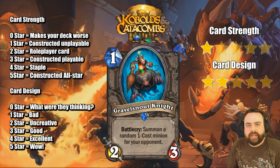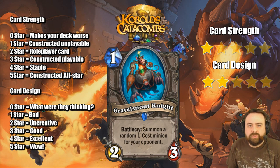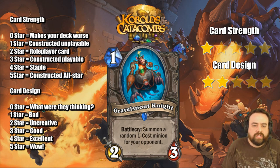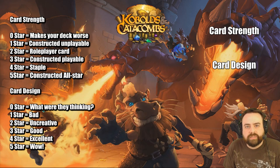Gravel Knight is another attempt at a Zombie Chow type of card, a 1-mana 2/3. This is closer to the sort of Joust card than the Zombie Chow. It's more in line with the Joust card than the Zombie Chow. Zombie Chow is much better than this. This does have a place in fun decks that want to abuse Mind Control attack.